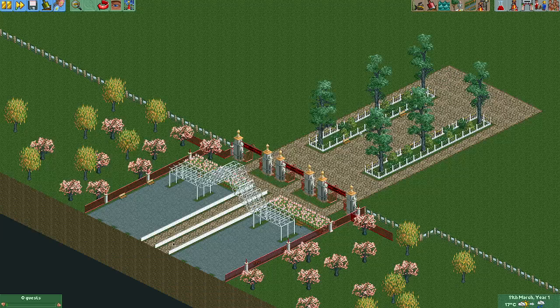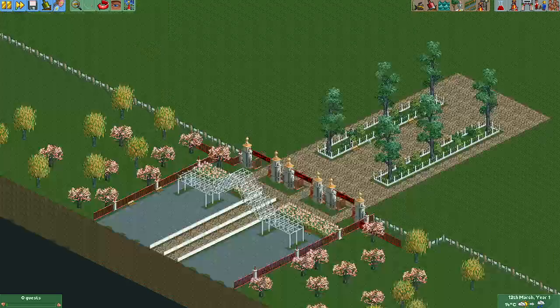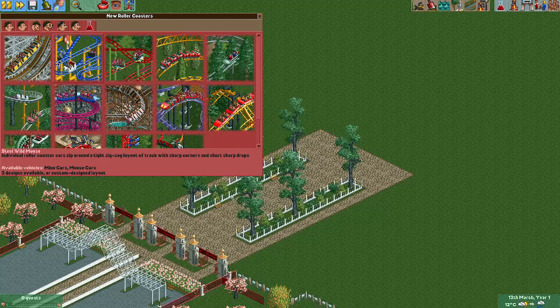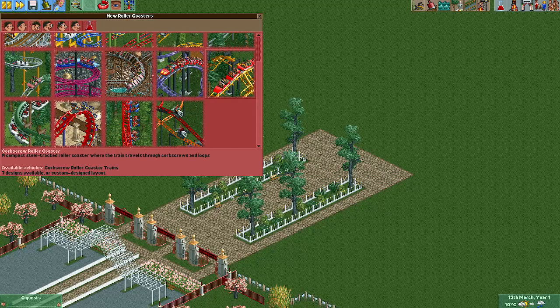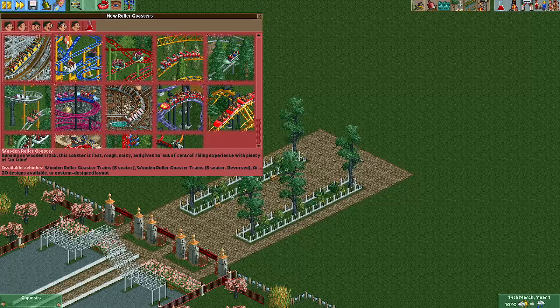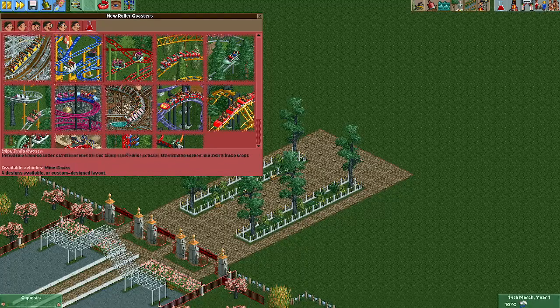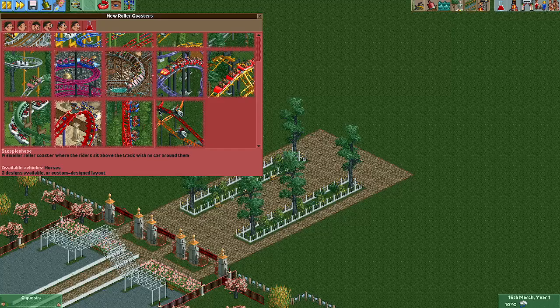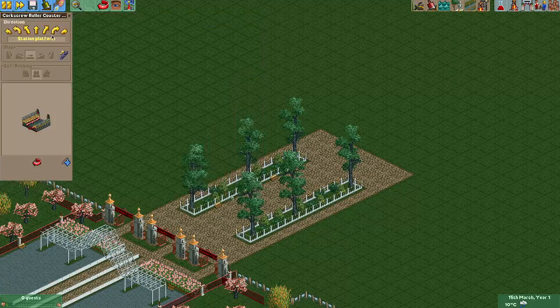I see no guests — they realize there's not going to be anything here. The park is not open. Which coaster are we going to do this on? I was thinking the Corkscrew Roller Coaster or the Giga Coaster, but I don't have the Giga Coaster unlocked — it's a milestone you have to get. So I guess we're going to do the Corkscrew then.